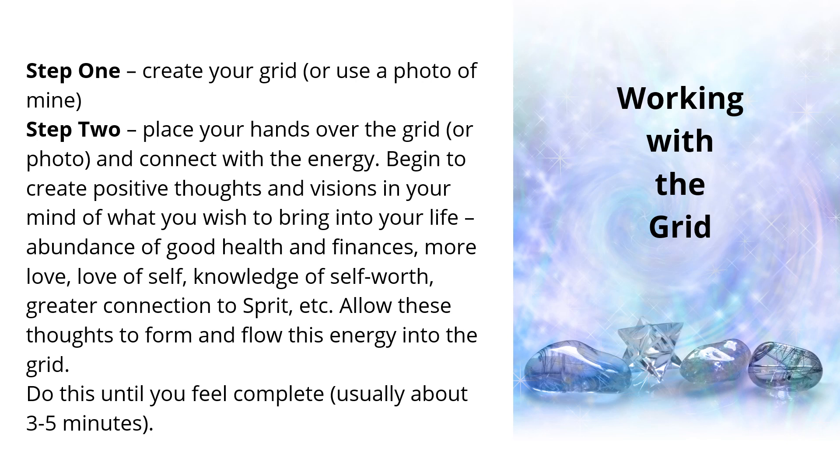Step one: create the grid or use a photo of mine. You can choose the basic or the advanced grid, whatever you're guided to use. Step two: place both of your hands over the grid or the photo and connect with the energy. Begin to create positive thoughts and visions in your mind of what you wish to bring into your life — abundance of good health and finances, more love, love of self, knowledge of self-worth, greater connection to spirit, etc. Allow these thoughts to form and flow this energy into the grid. Do this until you feel complete; it usually takes about three to five minutes.